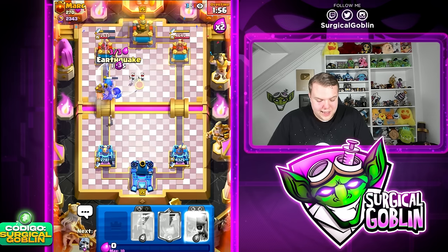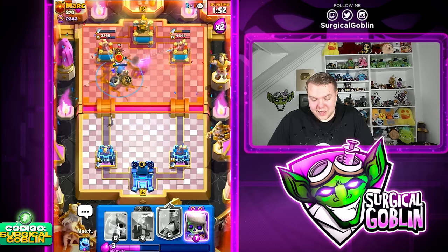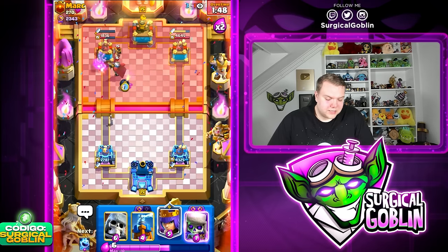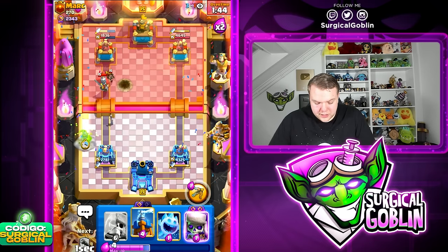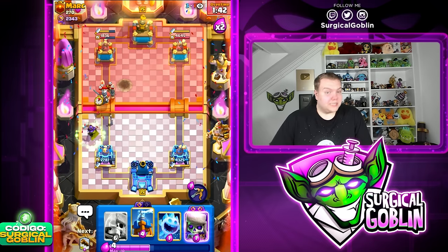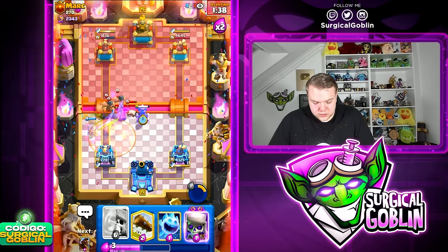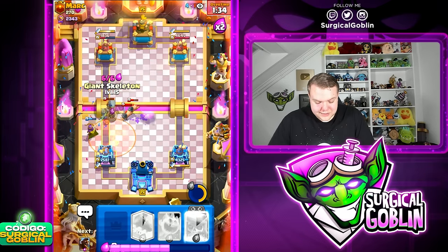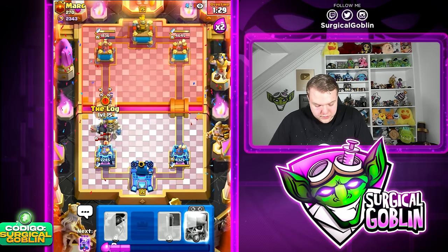We can go with Hawk Rider and Earthquake, and I think this push should be very hard for him to defend. He just spent a lot of elixir. He did get a good amount of damage but how are you going to defend this Hawk Rider perfectly — in this case, he cannot. Let's go Archer Queen up high even though he has Poison. Poison doesn't directly kill the Archer Queen, and here I'm going to go with a High Tesla as well. We're getting a good amount of value out of the Archer Queen.